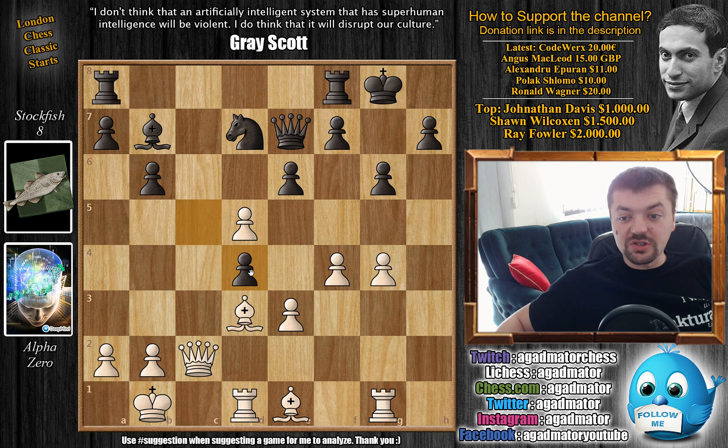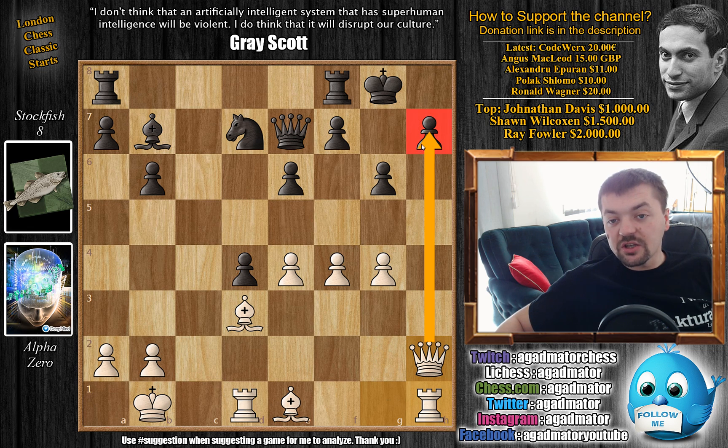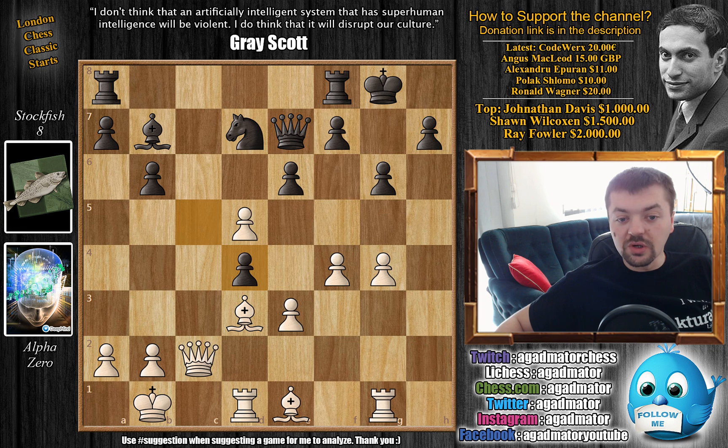So we have c captures on d4, and now this same idea of queen h2 can be met with bishop captures on d5, where h1 is controlled. After e4, bishop to b7, rook h1 going after the h7 pawn, black can defend with f6. Now the queen is defending the h7 pawn, black is up material, and will most likely defend and enjoy a better game. So this will be too slow. Instead, e4 by Alpha.